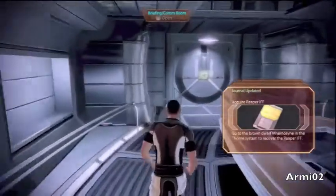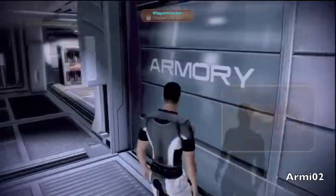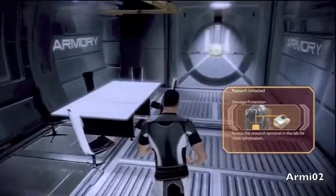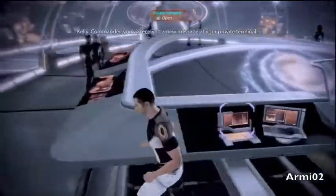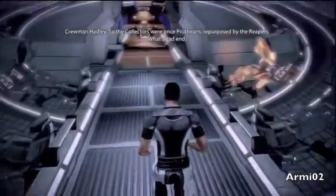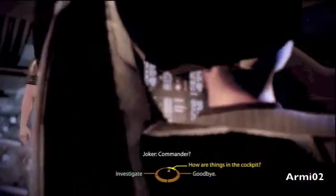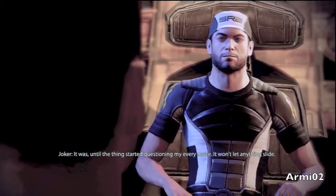OK, so I've done that — now I've got a Renegade and Paragon option. Tech damage — oh god, it's frozen again. Anyway, I need to go to the mission galaxy map. Actually, I think I'm going to talk to Joker first. I'm going to go to Joker and speak with him, see how he's doing. I have to go to the front of the ship and speak with him.